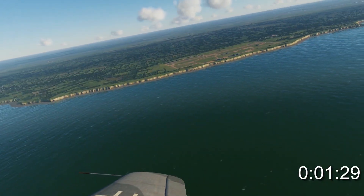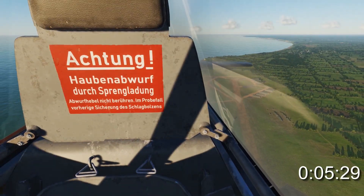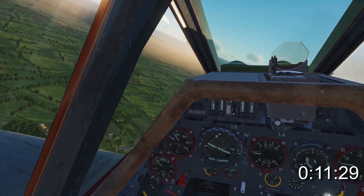Approach the base at about 500 metres, then turn in to overfly the runway on your upwind leg. As you begin turning on your crosswind leg, reduce your throttle a little. We're aiming for about 300 metres and 300 kilometres per hour.